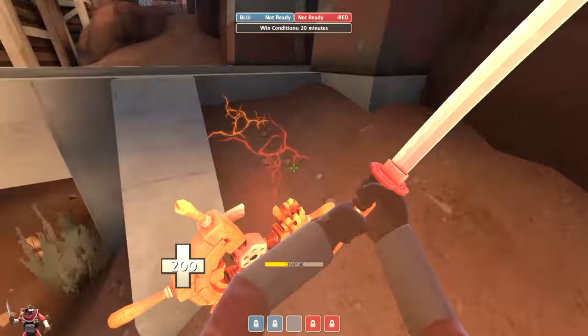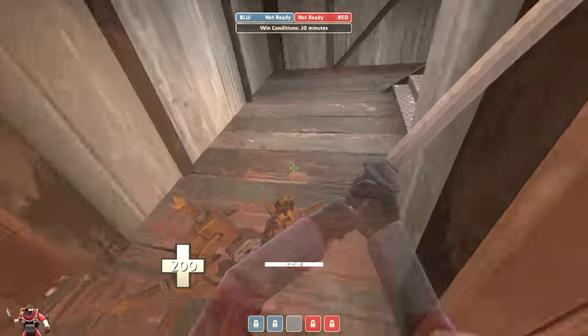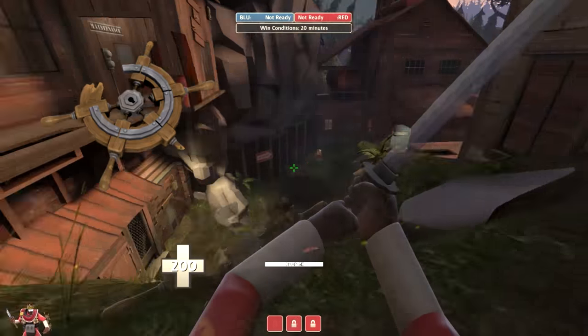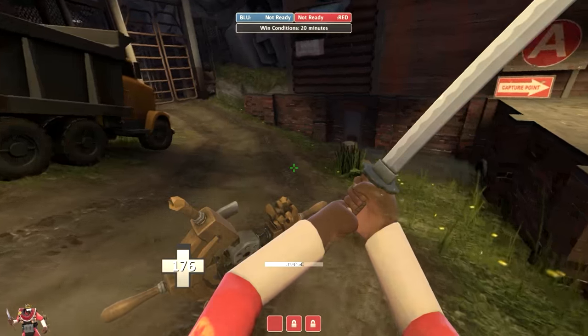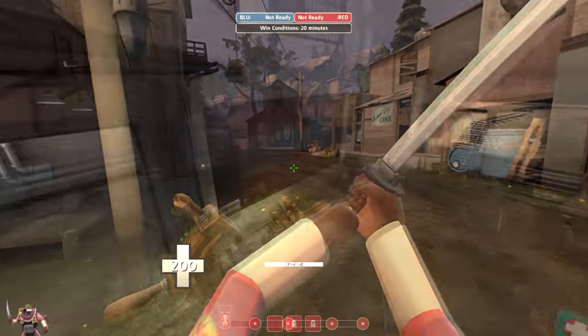Now, there are a few things you have to do to get Trimping to work. The first thing you'll need is to get a Tide Turner for the Demoman. Although the other shields can be used to do a little bit of Trimping and surfing up ramps, the Tide Turner is really important if you want to get a lot of speed and go really far.